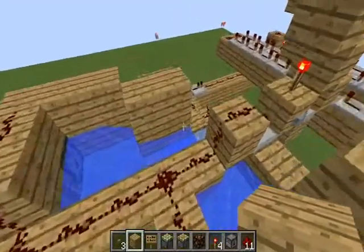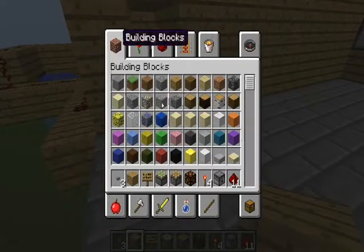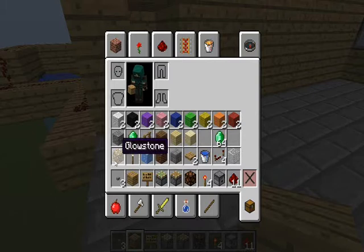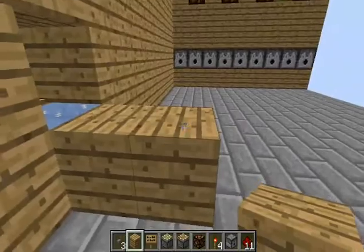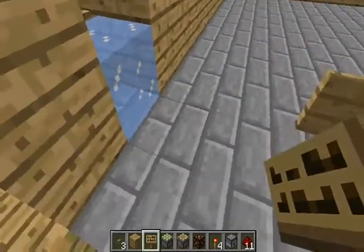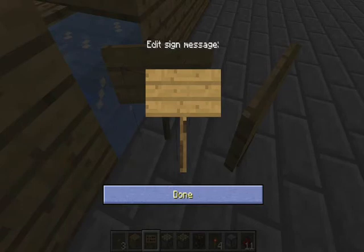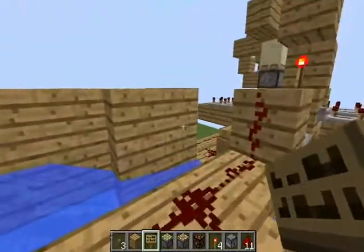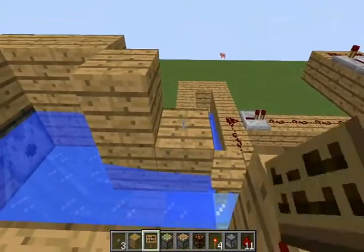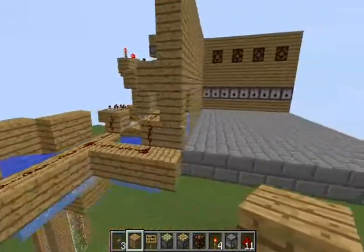One thing I want to mention: if you're going to light this place up, be very careful not to melt the ice. Glowstone and torches will melt ice - glowstone will melt ice within two blocks, so if it's anywhere within about two to three blocks it will still melt that ice. A torch will melt ice if it's directly next to it or about two blocks underneath. If you have this little barrier and stick a torch on top you're fine, but if you put any glowstone there it'll melt the ice.